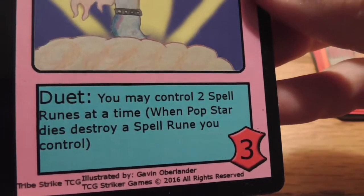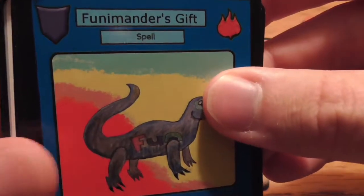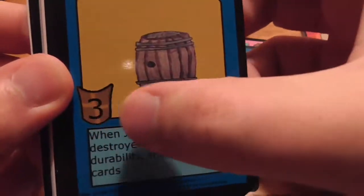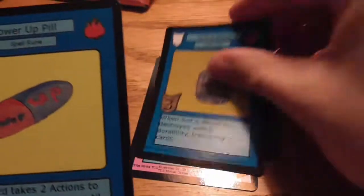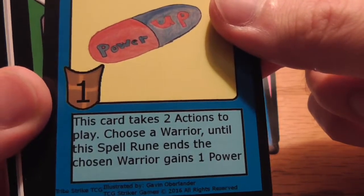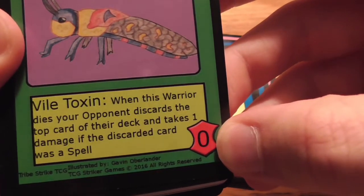Popstar's ability is Duet — you can control two spell runes at a time, and when it dies, destroy a spell rune you control. Big Pop Tribe. We've got Twisted Fortune, another Big Pop Tribe. Funamander's Gift. Just a Barrel — interesting, it's got three shield and it's a spell rune. When it's destroyed with zero durability, draw three cards. Power Up Pill — another spell rune, takes two actions to play. Choose a warrior; till the spell rune ends, the chosen warrior gains one power. Toxic Locust, Nature Tribe — zero power. When you die, your opponent discards the top card of their deck and takes damage if the discarded card was a spell. Seems good.